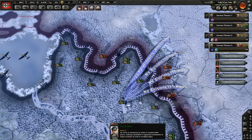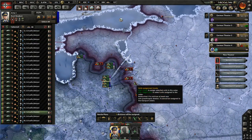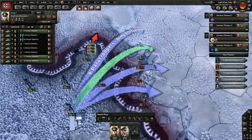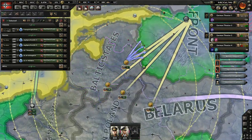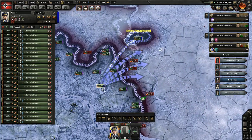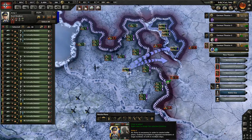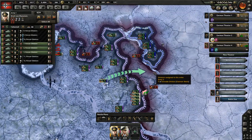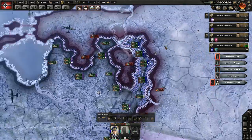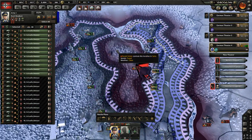We've actually got too many divisions again, so we'll split them here, split here, split here - that's the invasion plan. We'll assign one or two more and launch the paradrop behind enemy lines. He's landed and we've made a pocket of one division. Not the best demonstration, but it worked.